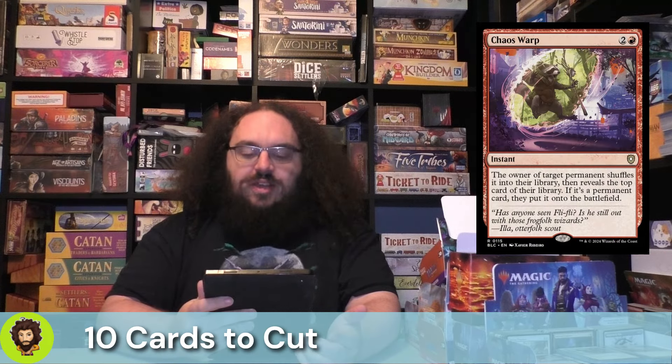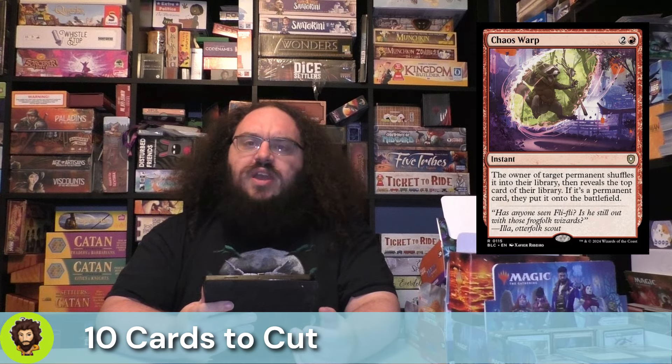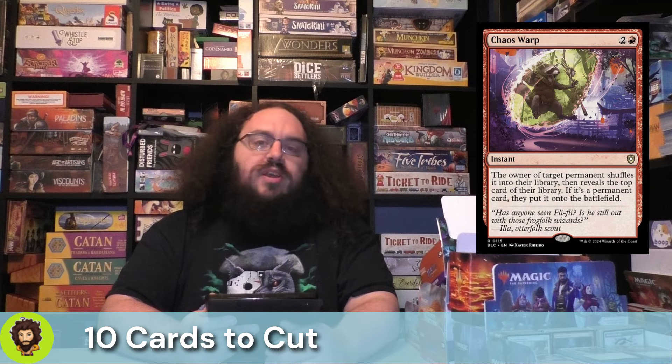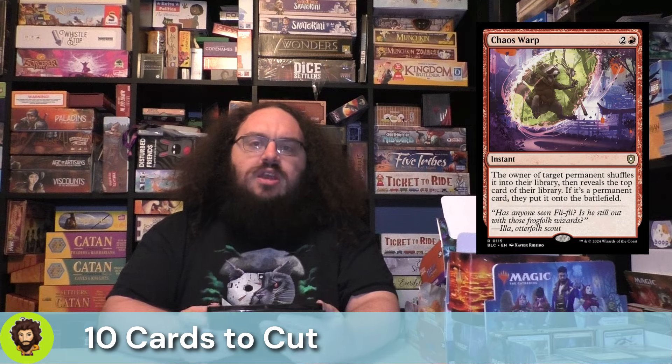Starting off on the chopping block, we have Chaos Warp. Chaos Warp is a single-trick of removal, which is really more of a gamble. Sure, you might get rid of a highly synergistic piece and shuffle it away, which is a good way to get rid of it. However, there's a good enough chance they're going to flip something equally or even more powerful off the top of that deck. We're not here for it — we're going to throw it away.